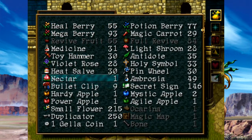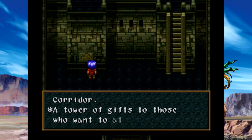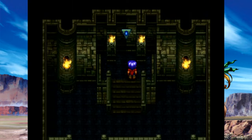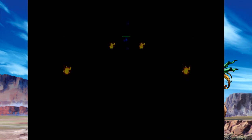To come in here we need a duplicator. This is Heaven's Corridor — a tower of gifts to those who want to attain higher magic from the Mage D. And this dungeon has a very, very annoying gimmick that I am very likely going to run into more than once.